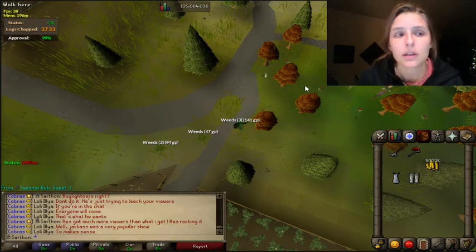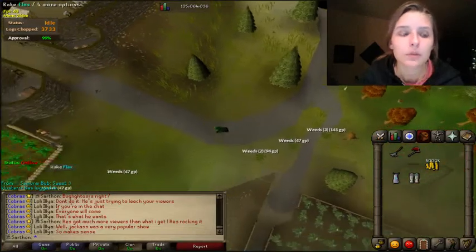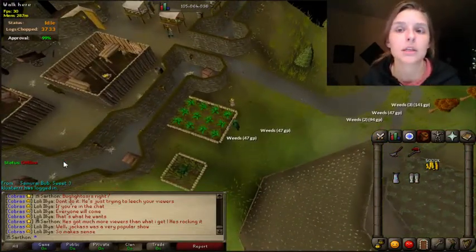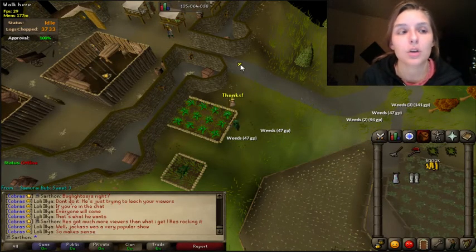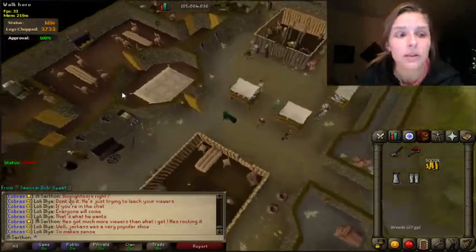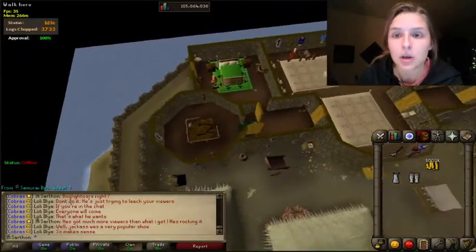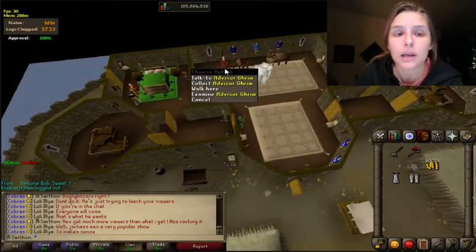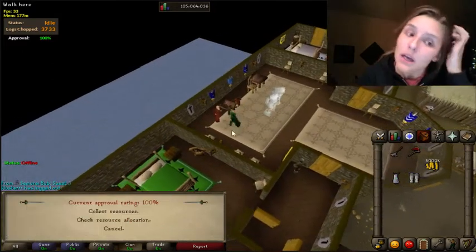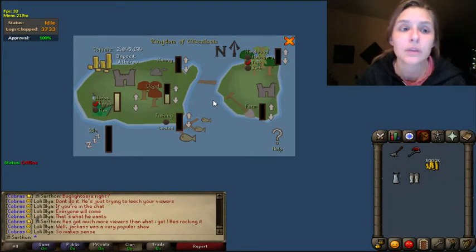We're almost at 100% Favor. Before you collect or put anything in the coffer, have it at 100%, because your workers are going to give you the most profit at 100% Approval — that means everybody in the village is happy with you. Here's how you start your Miscellanea. After you've completed Royal Trouble and Throne of Miscellanea, Advisor Grimm is who you're going to collect from. Right now I have 2 million coins in the coffer — that's going to last me for a while, so I'm not going to add any more coins in here.